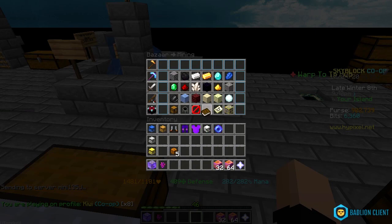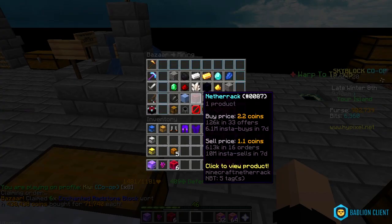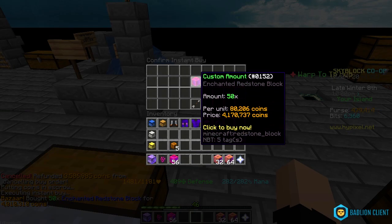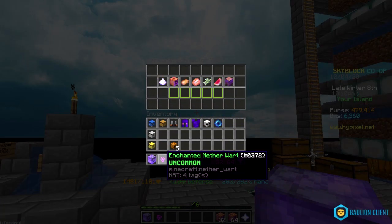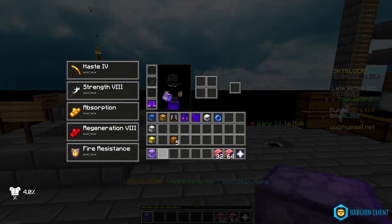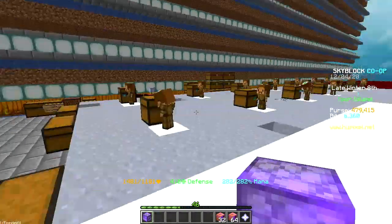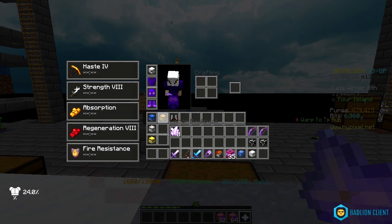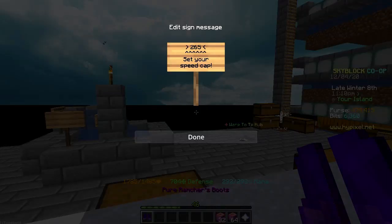There are only six items left and the contest is happening in a couple of minutes, so I have to instant buy. I can barely afford it. I'm officially broke, but it's worth it. Now it has 12 slots, which is very poggers. I'm gonna put the talisman in my accessory bag, put my young armor on, and remove the speed cap since with potatoes around 350 should be fine.